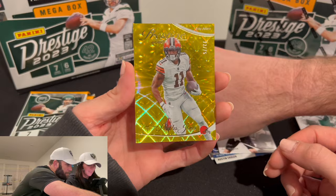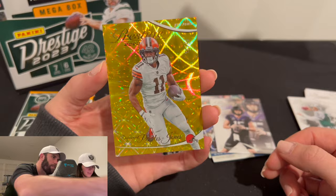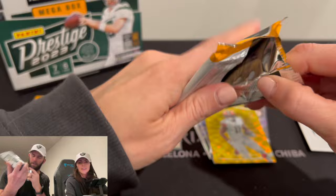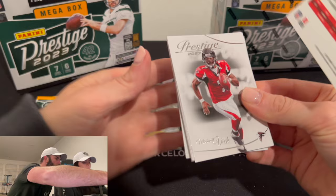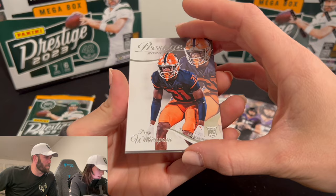Is that gold out of 50? 75. Out of 75 — that's gold out of 75. These are extremely easy to open. This is a sick card. Who was it? Donovan Peoples-Jones. This is a good little wide receiver. That's a cool card. Someone out there will want that — some Browns fan out there will want that.